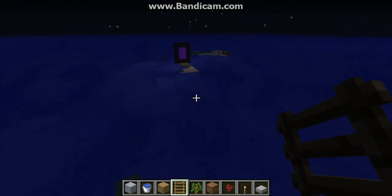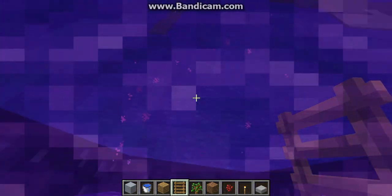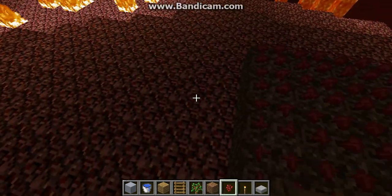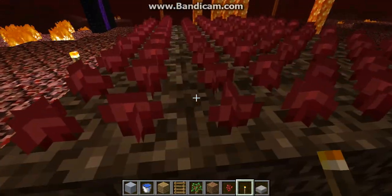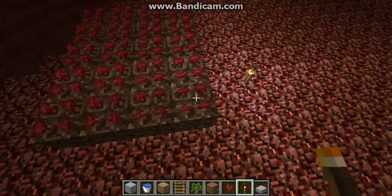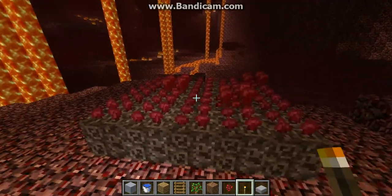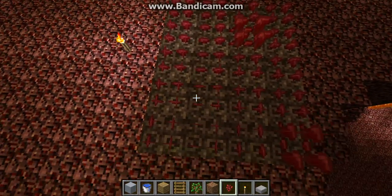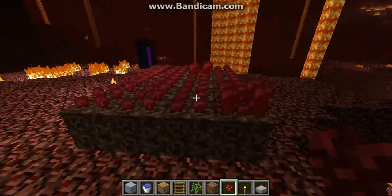Now I'm going to show you how to farm nether wart and mushrooms in the nether. You'll notice here we have a big area of soul sand with nether wart on top. You can find this growing naturally — nether wart on soul sand — and you'll see that some of these will grow under the presence of light. You simply pop them off, and if you weren't in creative mode they would drop some seeds and some nether wart. You use the seeds to plant new ones and you use the nether wart for your potions.